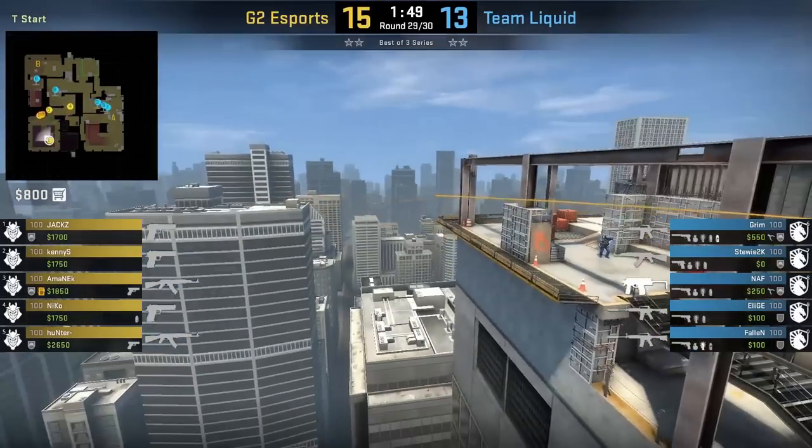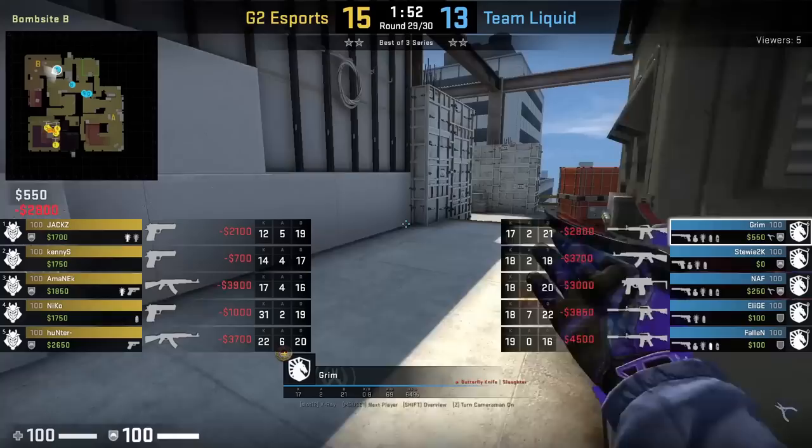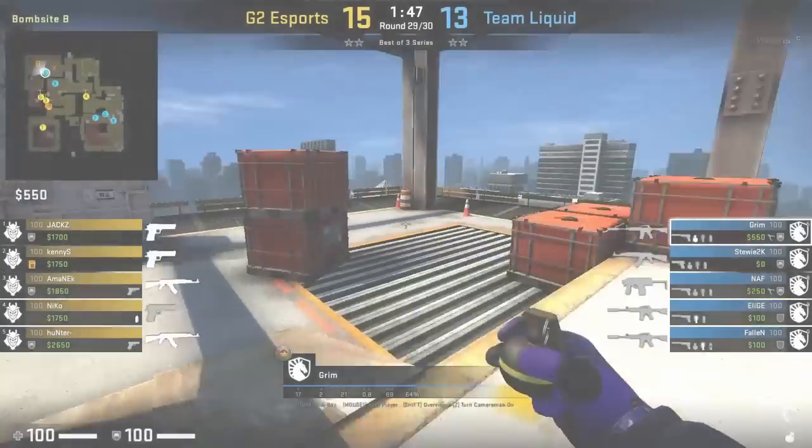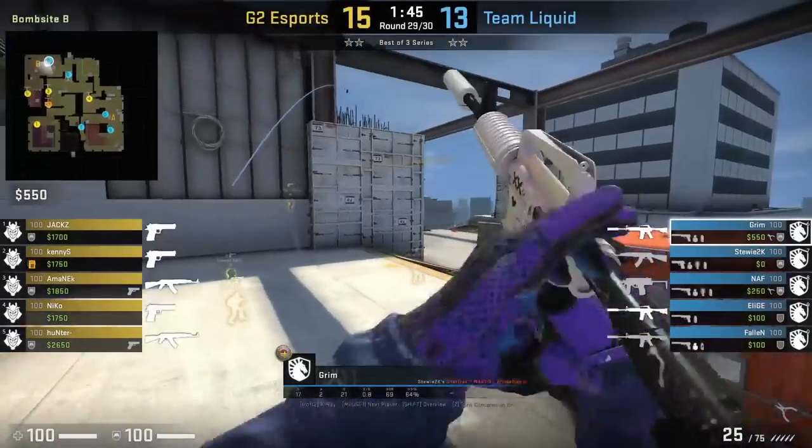The flash blinds Grim, helping his teammates take stairs control. Here's Grim's POV: the first flash gets him, he falls back after mollying, then he re-peeks and gets flashed again and falls back afterwards.